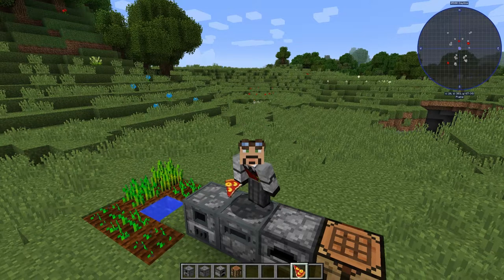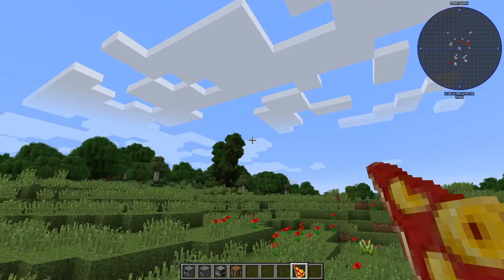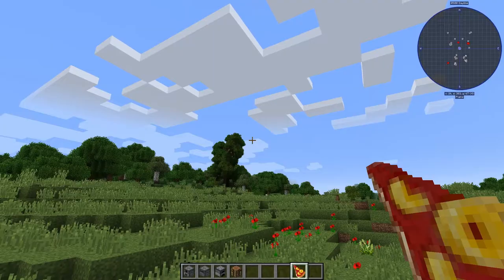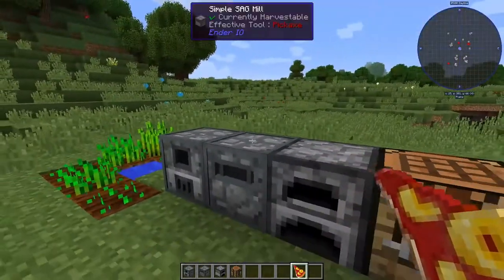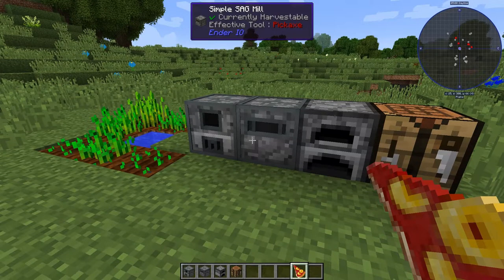Hello everybody, welcome back. This is Taker 77. This is my first FoolCraft 3 tutorial and today we're going to make some pizza. We're gonna make Bam's pineapple pizza right here. You can see it's got a lot of hunger restoration and saturation. We're gonna make that today and I'm gonna show you how to do it. It's pretty simple and good for early game. So let's get started.